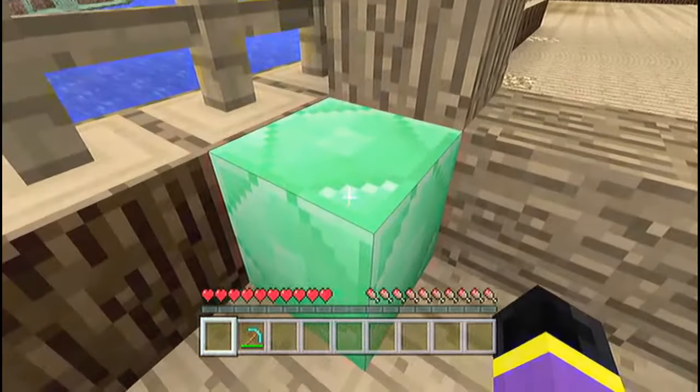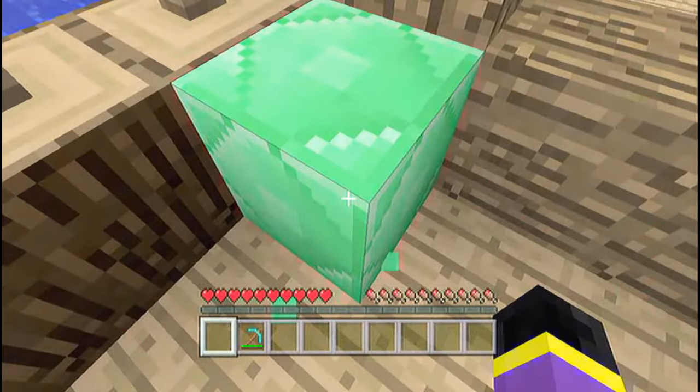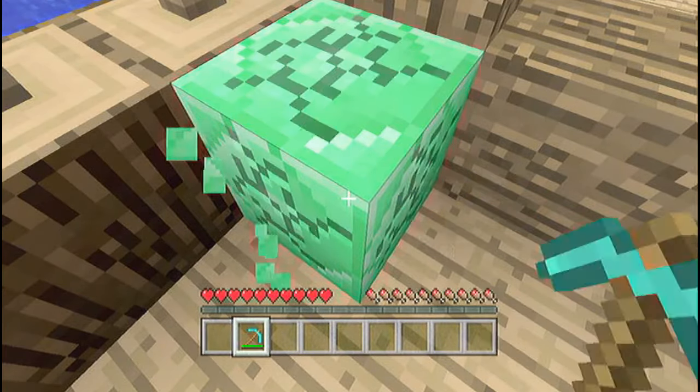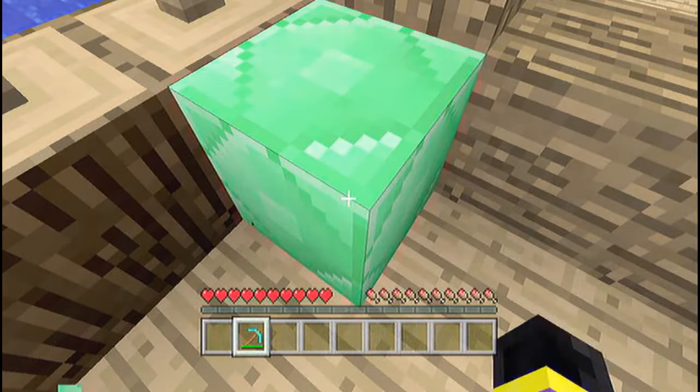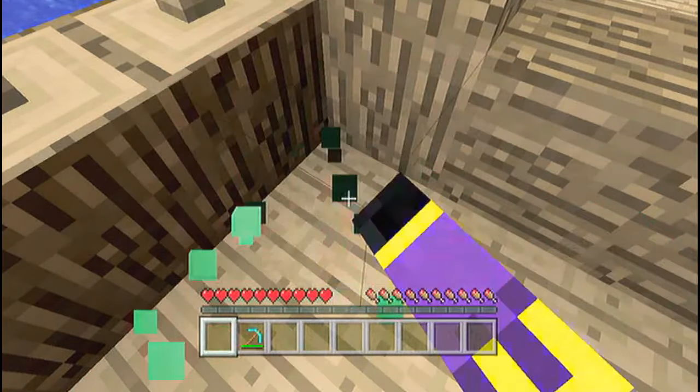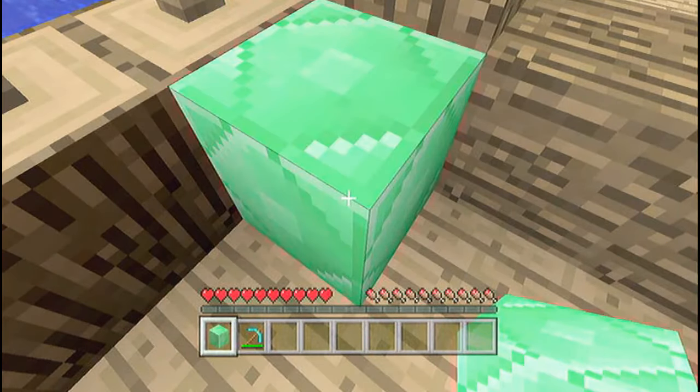Place the Emerald down, mine it back up, switch over, and then place it back down again — just like that. Once you do this, it should give you a block in your inventory and you should also have a block on the ground. Sometimes it may take a few tries before you can actually get this glitch to work, so if you don't get it the first try, just keep trying. As you can see, I got it right there.